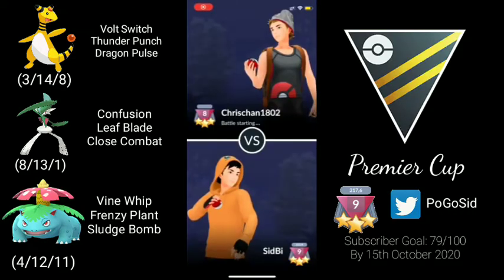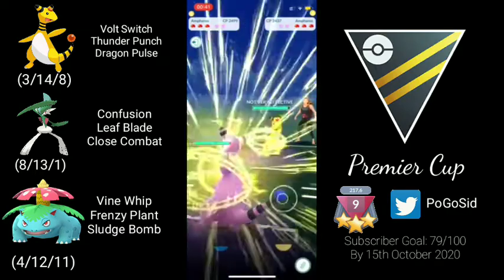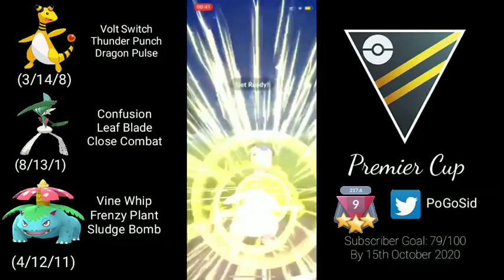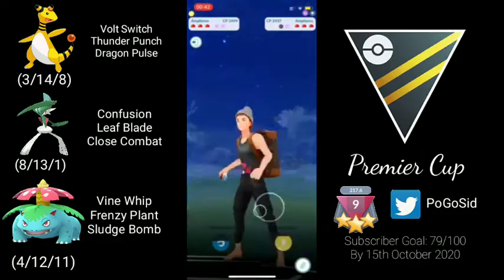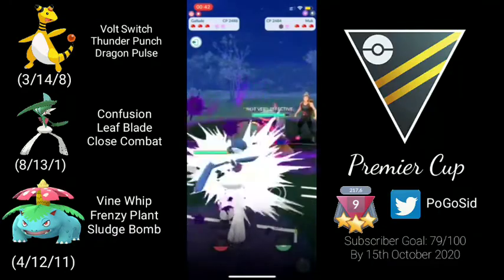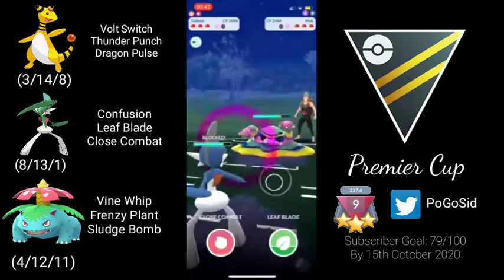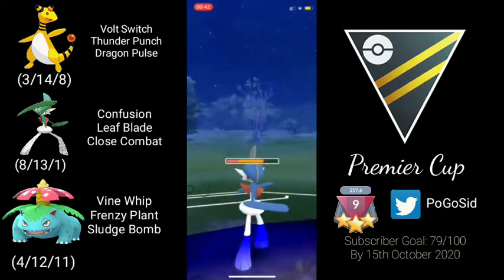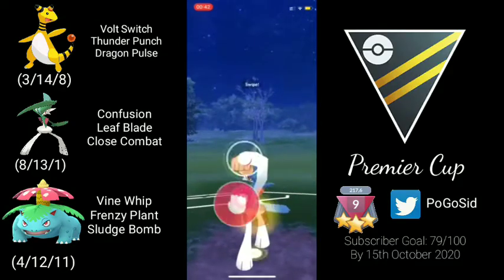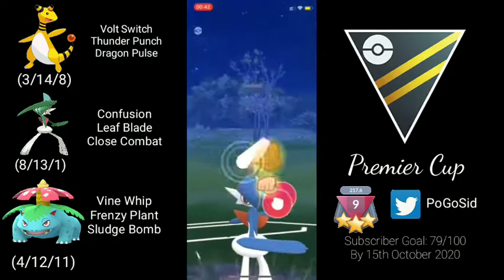We are in an Ampharos mirror match. I like to double charge here rather than throwing Dragon Pulse, but the opponent shields the Dragon Pulse — unfortunate. Thunder Punch would be resisted, but the opponent swaps to Alolan Muk and we come back in with Gallade. Since we are ahead on shields, we invest one shield, probably go for Close Combat. We charge up to two and the Dark Pulse is not enough to take us out. We survive with enough HP to pull the trigger on two Close Combats, doing a lot of damage. The opponent doesn't shield and we trigger another Close Combat.